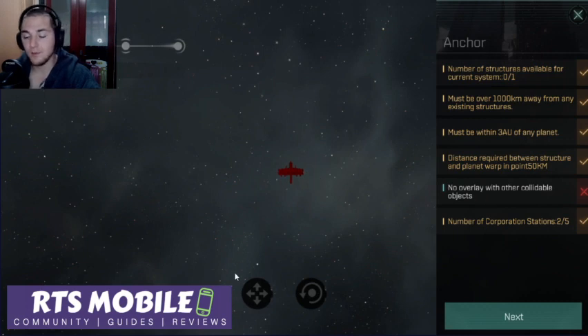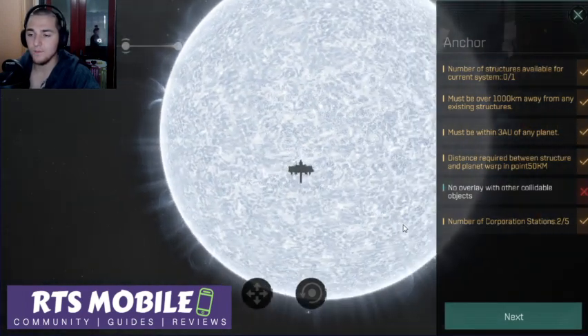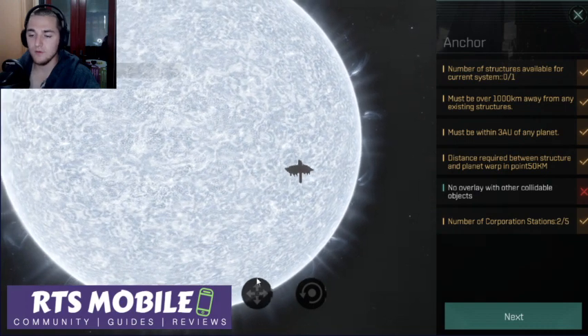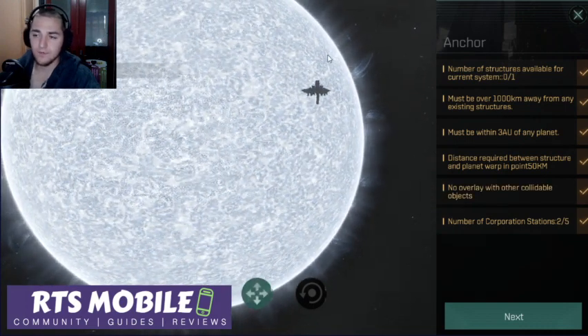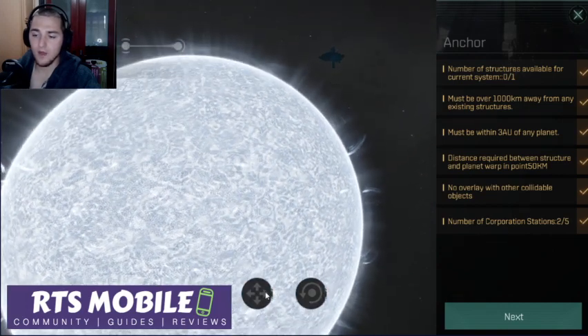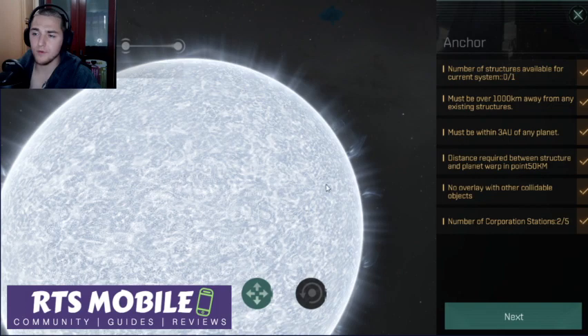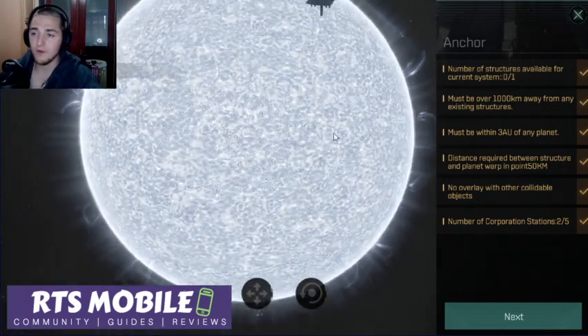So what that means is when you initially try and launch the corporation citadel, it will spawn directly on top of your ship. You're going to have to click these little arrow buttons and this little rotator in order to move it around. Let's get looking with the sun in the view — that looks pretty cool. We'll just go ahead and move this over here a little bit and go way up off the warp end.